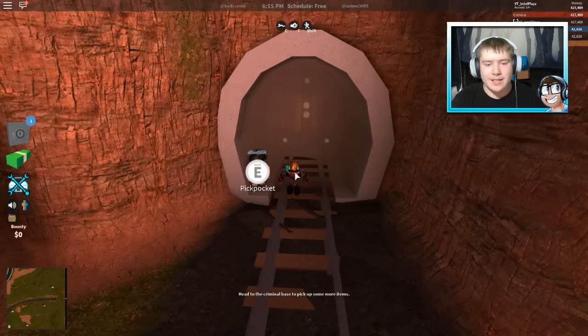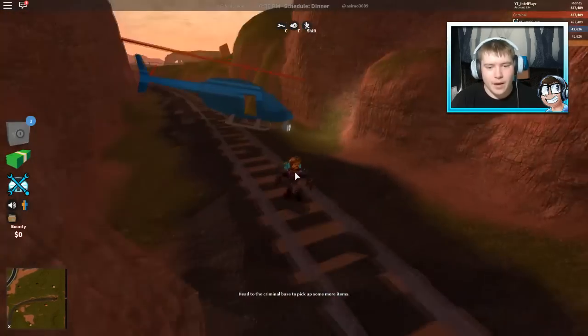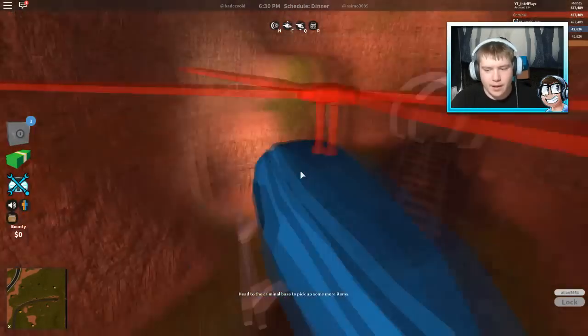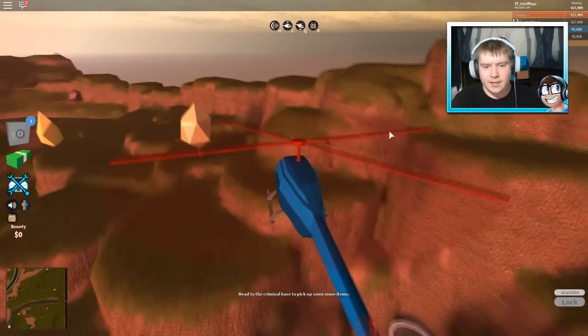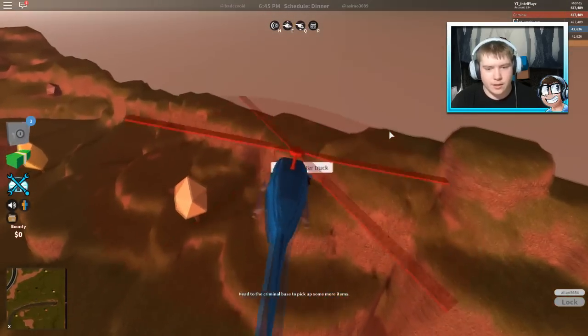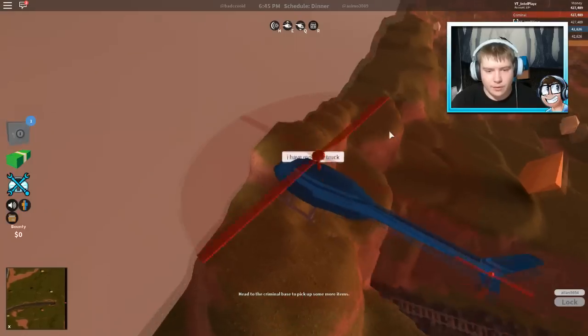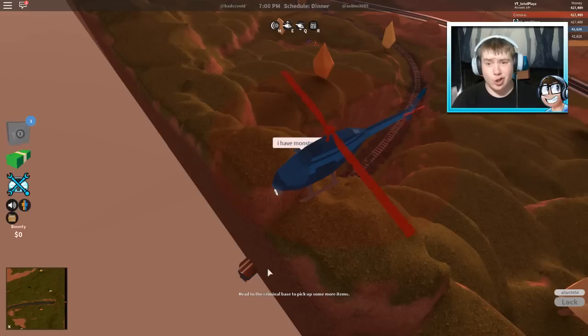If I take you up to the top, you can actually see the back of the train if you look kind of off the map a bit. I let Alan get in here — shoutout to Alan, he's the one that showed me this. He says he doesn't speak English too well, so he won't be talking much. You can see the end of the train right down here, and it's so cool to actually see it.